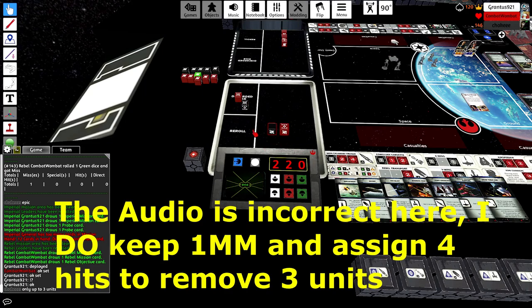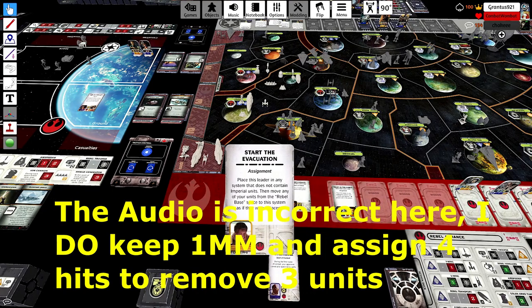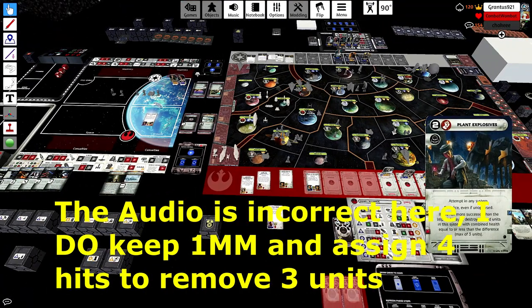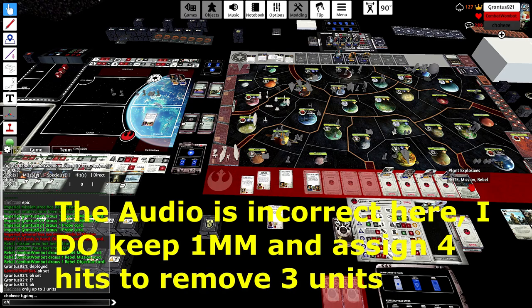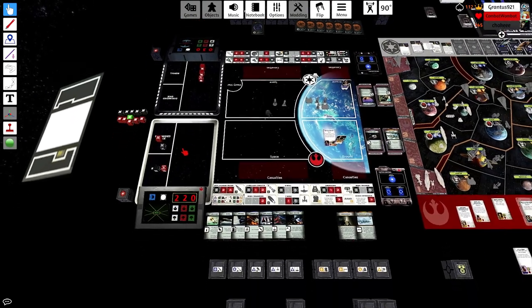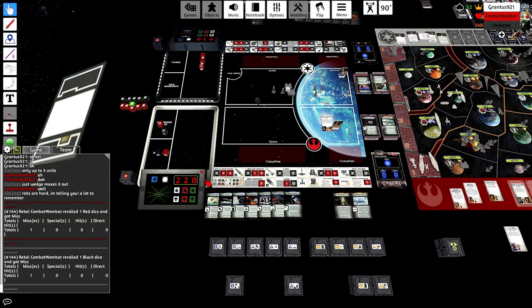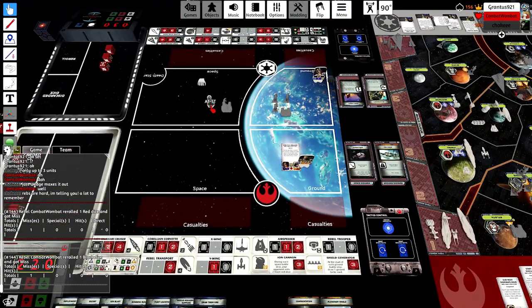When looking at this setup I expected you to consolidate on Dagobah with Ackbar, because you still have Ackbar's action card. With your ion cannon it puts him in a really tough spot — you have all of your combat cards, you can play It's a Trap, and you can really stall out his good combat cards and probably hold on to your space fleet.